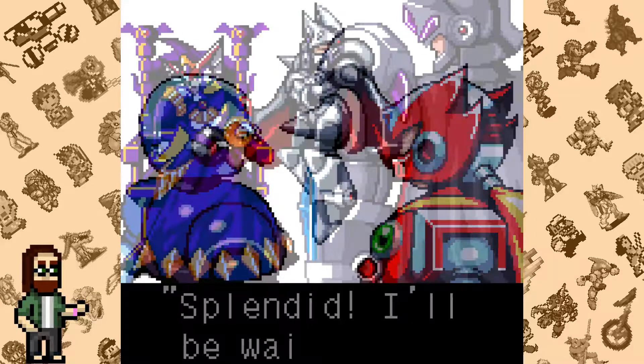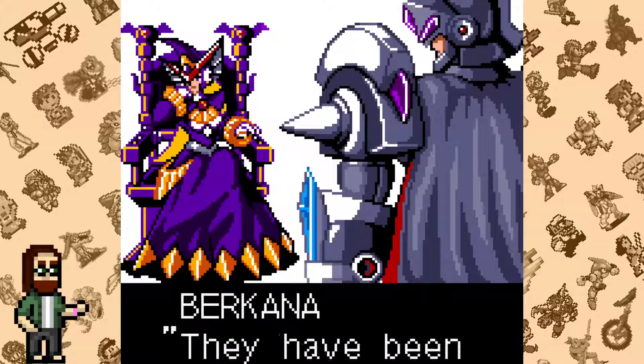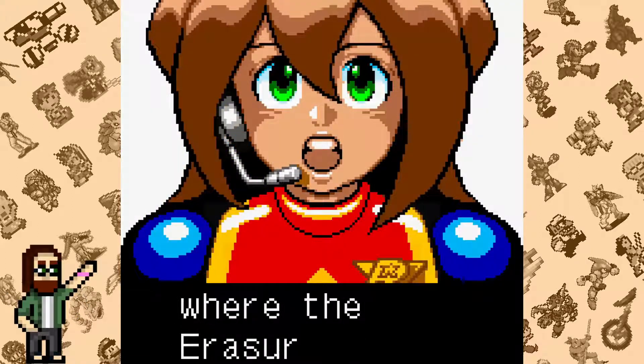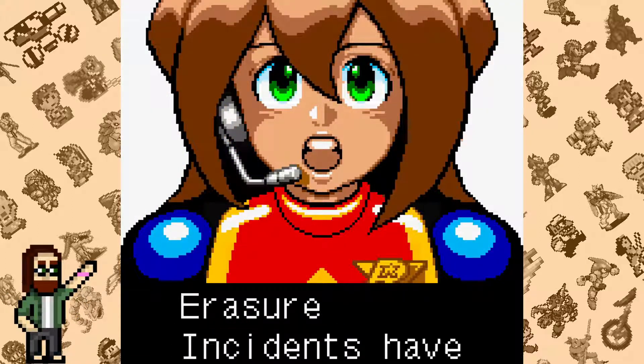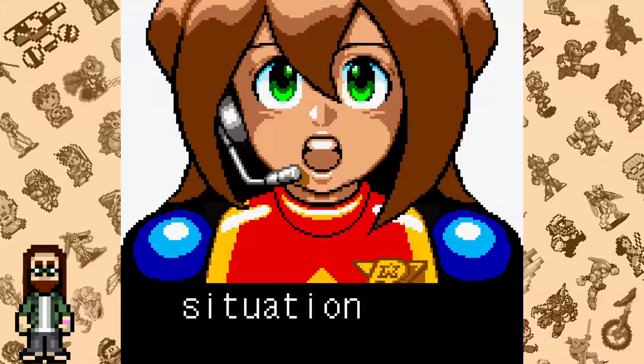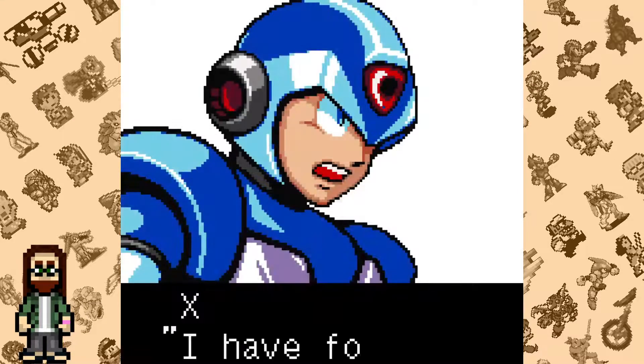Once they get there, they run into Gareth, the loyal guardian of Burkhana, who is behind the Soul Racer incident — sort of. Assisting X and Zero during their mission is Iris, a member of the Reploid force working with the Maverick Hunters. Iris doesn't play a major role in the story and really only serves to show that she and Zero knew each other before the events of X4.